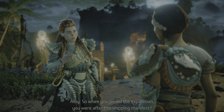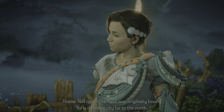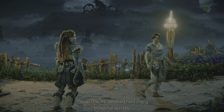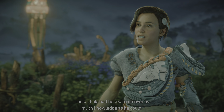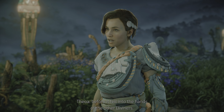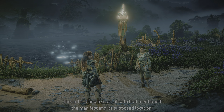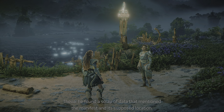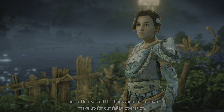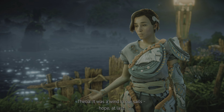"So when you joined the expedition, you were after this shipping manifest?" "Not quite. The fleet was originally bound for a different city far to the north, one we believed held many powerful secrets. Enki had hoped to recover as much knowledge as he could before it fell into the hands of the other Diviners. After we wound up here, he found a scrap of data that mentioned the manifest and its supposed location. He realized this find would more than make up for our failed operation. It was a wind in our sails. Hope at last."